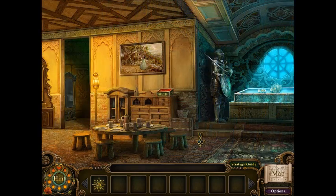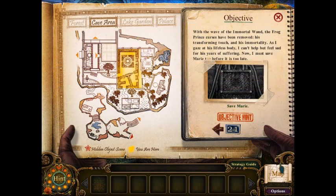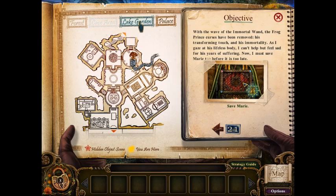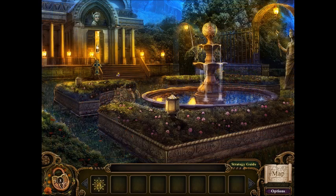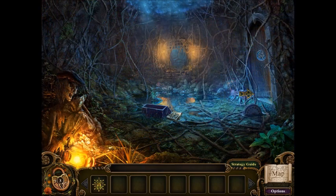With a wave of the immortal wand, the Frog Prince's curses have been removed — his transforming touch and his immortality. As I gaze at his lifeless body, I can't help but feel sad for his years of suffering. Now I must save Marie too before it is too late. Oh, poor froggy. I'm going the wrong damn way. I'm a derp — okay, I know where I'm going now.